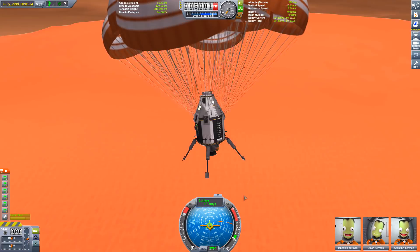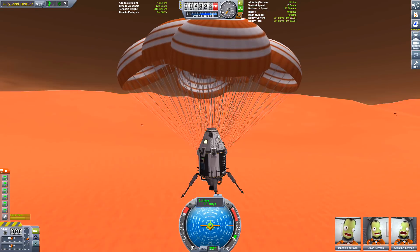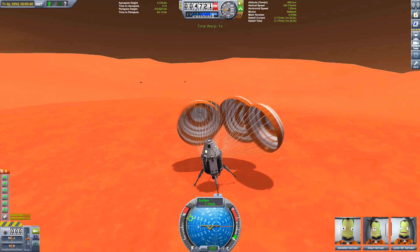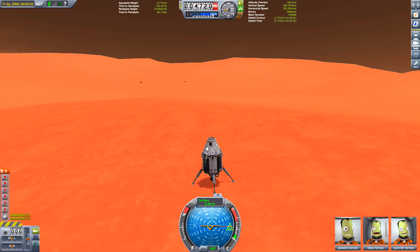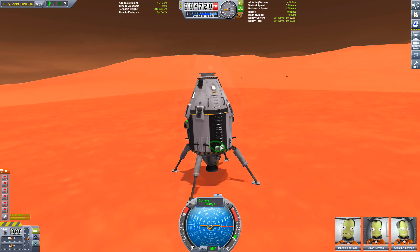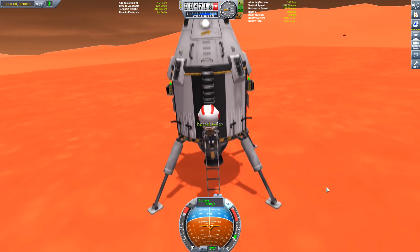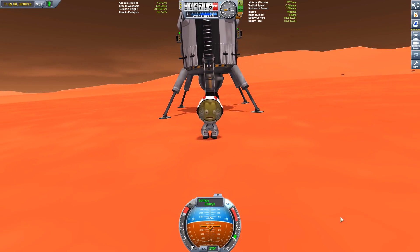On Mars the atmosphere is so thin that you deploy the parachute first, get rid of it, and then use engines to land. That's what was done with the latest rover — it was lowered down on a cable because it had wheels, and putting rocket engines on the rover itself would have made it smaller. That's why it was lowered down crane-style. Hopefully we'll do it again in 2025 — I can't wait until they send the next rover to Mars.